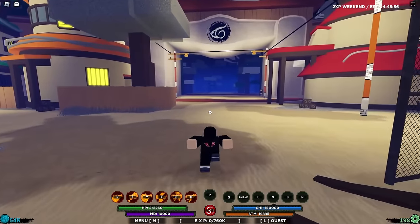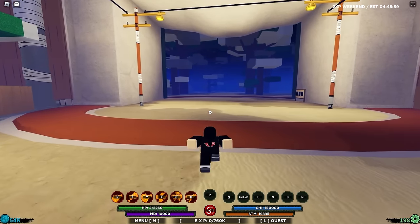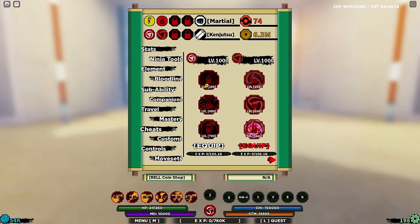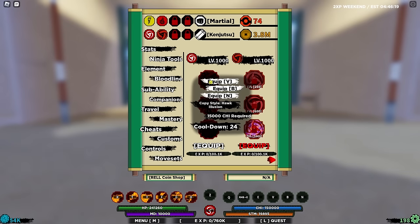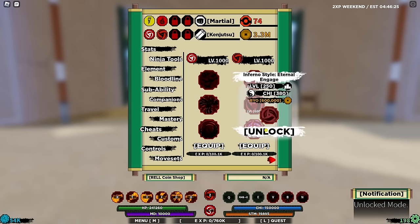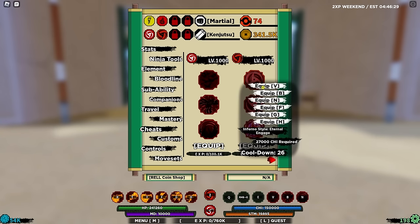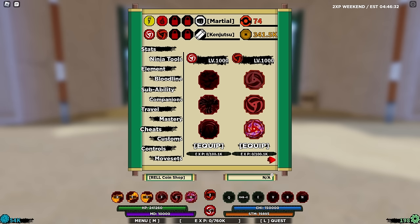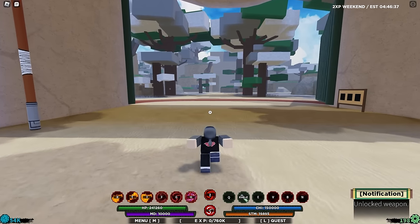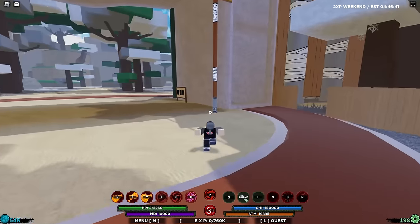After so, so long of grinding, we managed to get 6.3 million real coins — it took so long, so please smash that like button. Now we can finally unlock every single one of my moves: unlocking this move, this move, V, B, N — unlock. Then we unlock the mode, and then this move, this move, and this move. We have 300,000 left, so I'm going to buy a health stim from Ninja Tools because our rival is going to be extremely difficult.